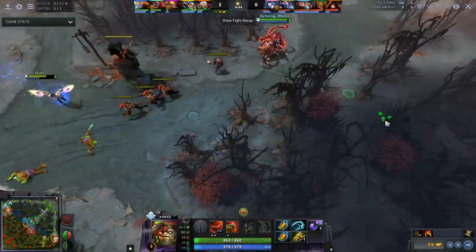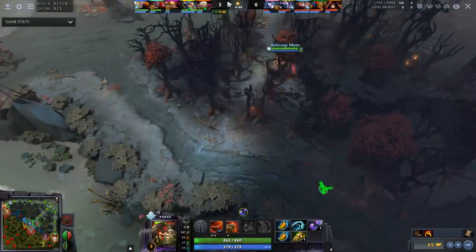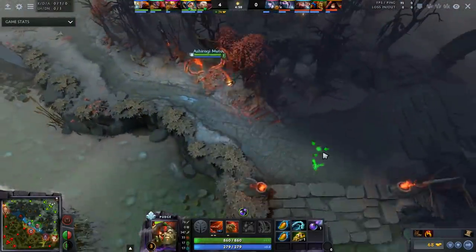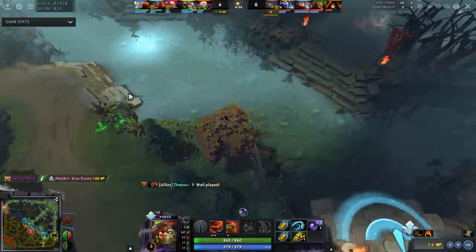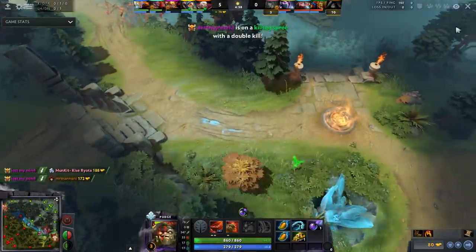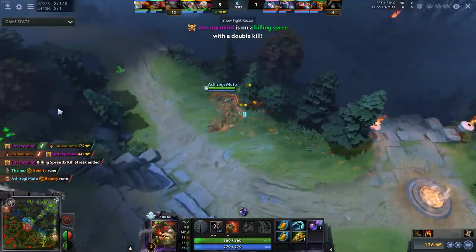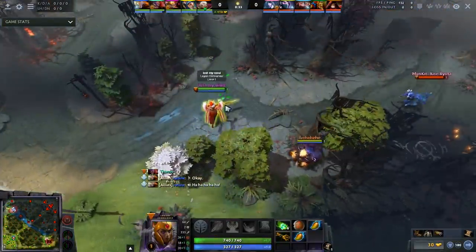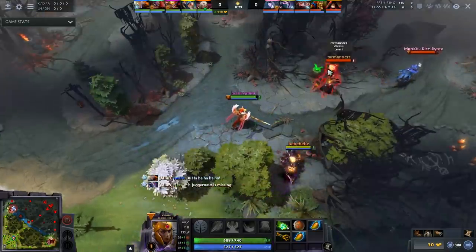Next up is the most underrated item in Dota: Smoke of Deceit. People don't buy this item. It allows you to bypass wards and get crucial kills at every stage of the game. Not only that, it tells you if invisible heroes are nearby, it tells you if the enemy team is about to smoke on top of you — it basically does everything. It allows your movements to be fluid, and it's an 80 gold item.